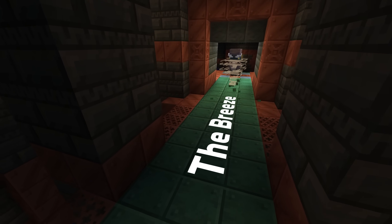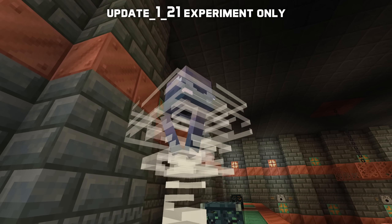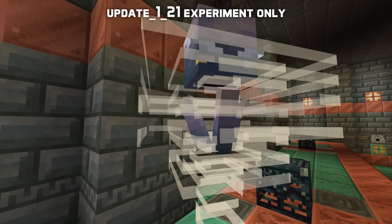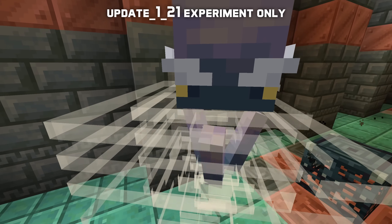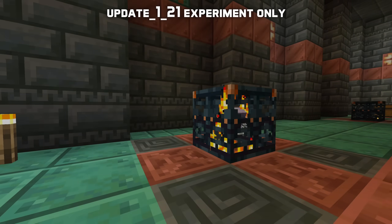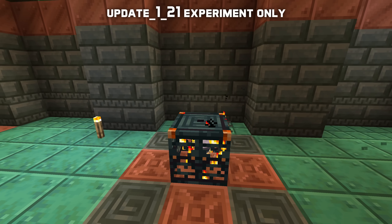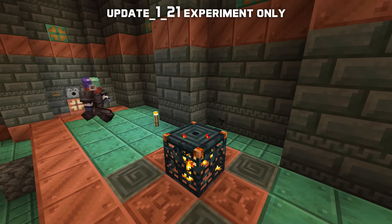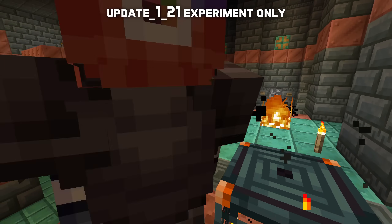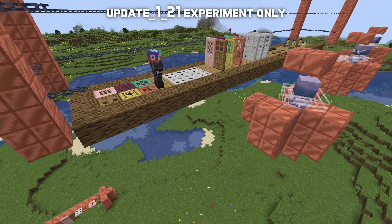This snapshot also adds the breeze mob. Breezes are hostile mobs with 30 health (15 hearts) that only spawn from trial spawners in trial chambers and do not spawn naturally. The breeze moves around by sliding and leaping, where a leap can cover quite long distances. It attacks using a ranged attack called a wind charge — this projectile deals a small amount of damage on impact but also causes an explosion called a wind burst when it hits either an entity or a block. Wind bursts do not damage blocks, but knock back entities in the area several blocks.